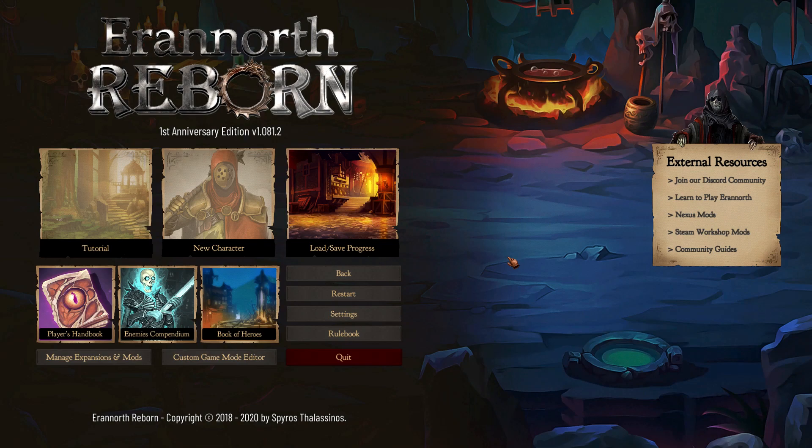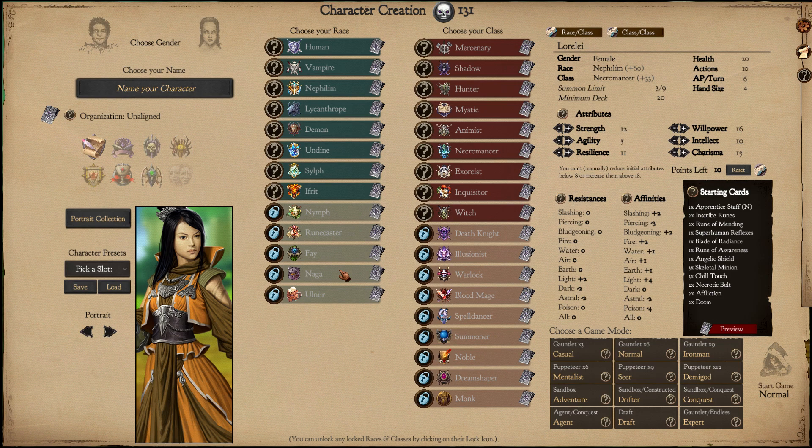Hello folks and welcome to Eranurth Reborn. Today we will be unlocking a new class or a new race. We have the Death Knight and we have the Nymph. And the winner is the Death Knight.